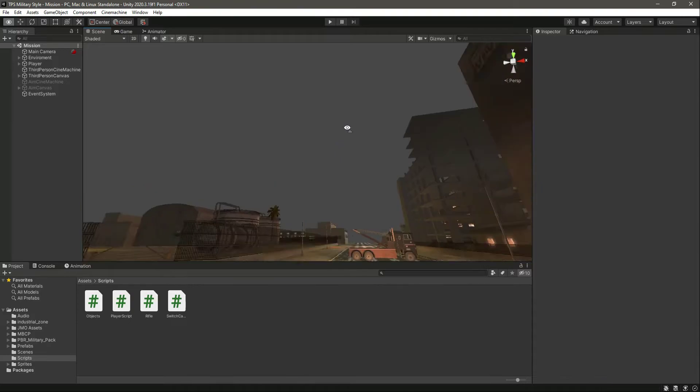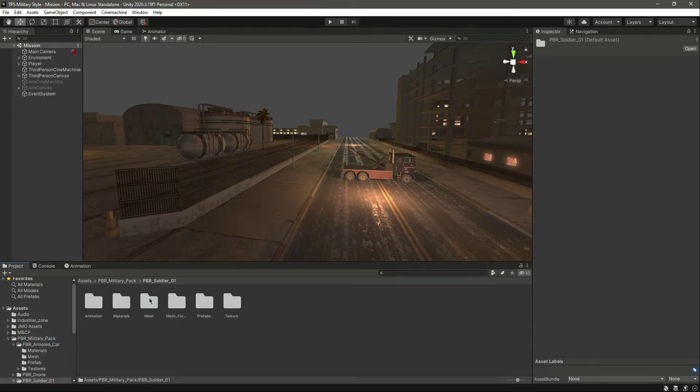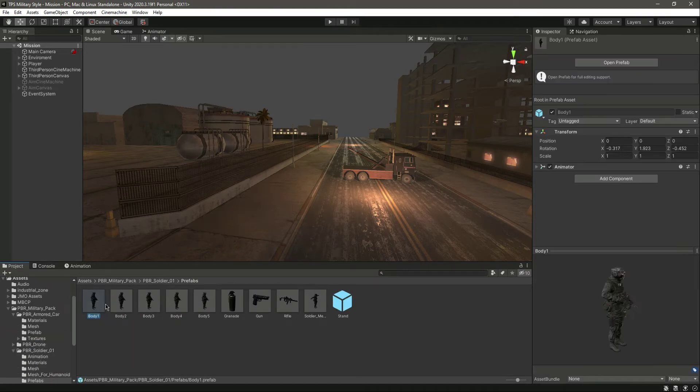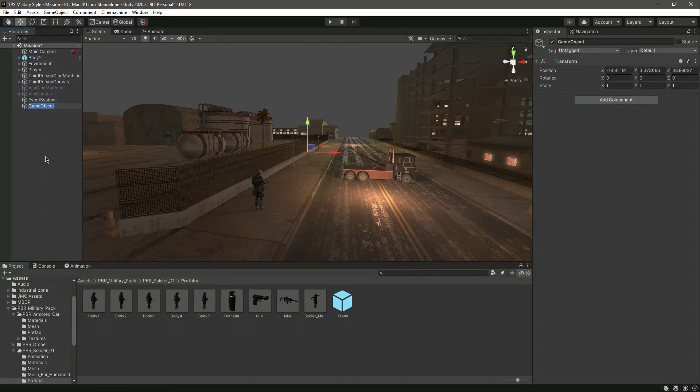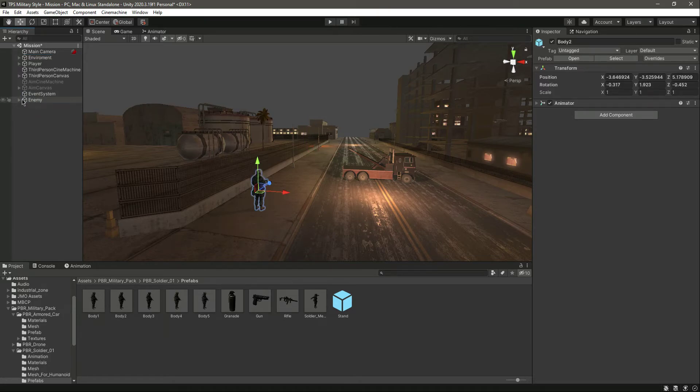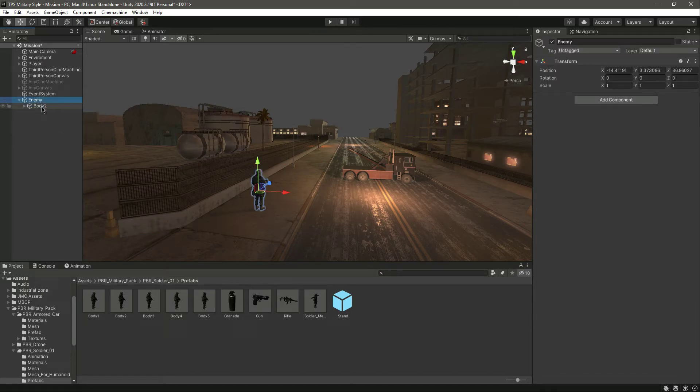We want an enemy character, so in the PBR military pack we will go inside the soldiers, then prefabs, and select this red face enemy. Just drag and drop that, then create a new game object and name it 'enemy'. Drag and drop the body in there and unpack the prefab completely. Now we have the enemy right here.